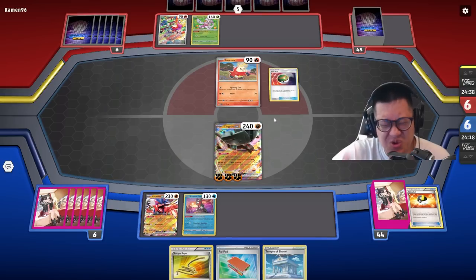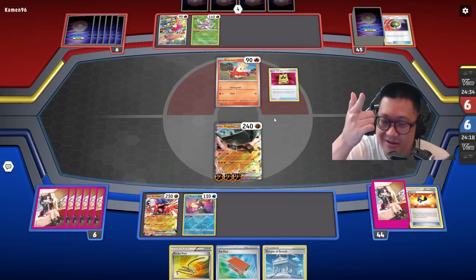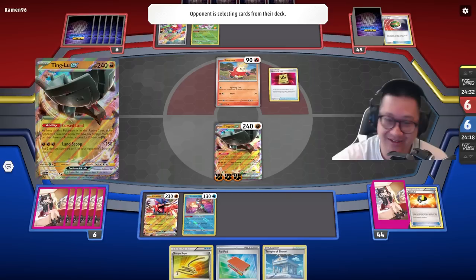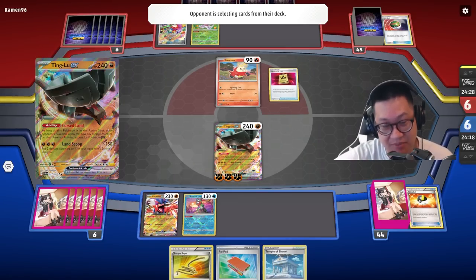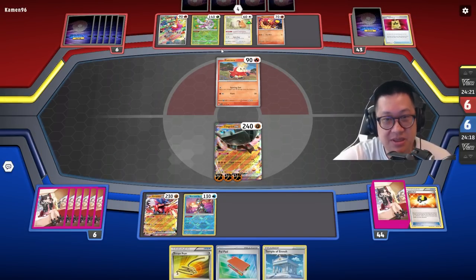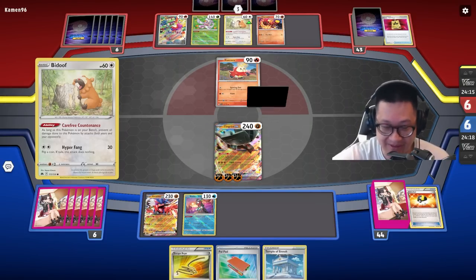Ready and Ser — oh, you're not supposed to bench that! Wait a minute — I can shut it down with my Cursed Land. Never mind. He has Path of the Peak — that's why I'm trying to shut it down right now. So I have to go for Serena on my next attack, because Serena will heal off everything. And then I have to stop her from healing.